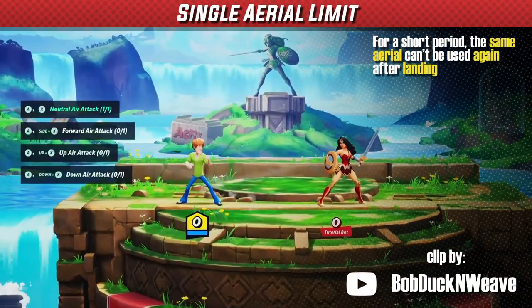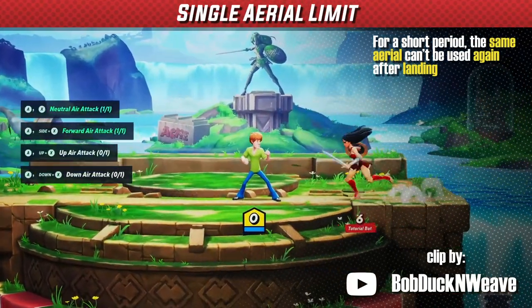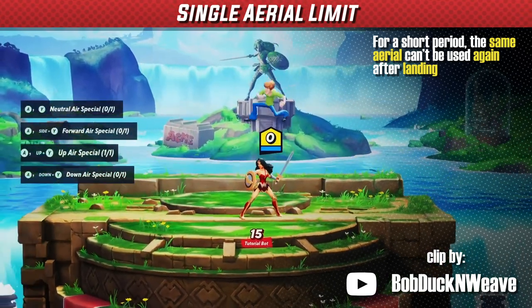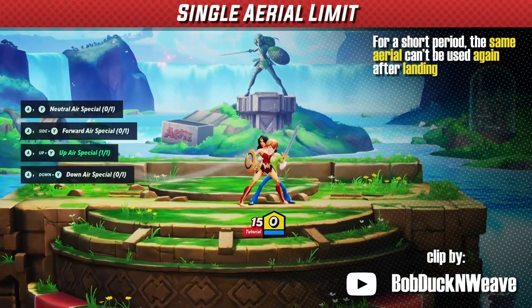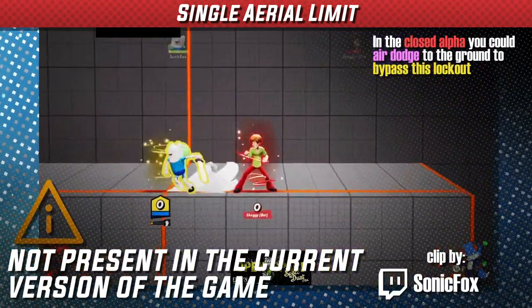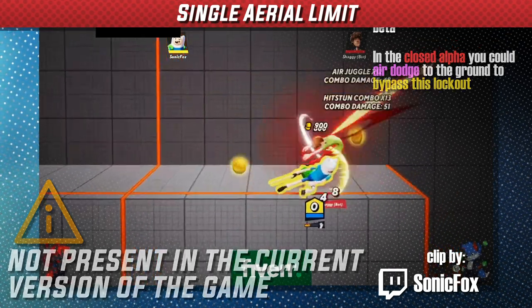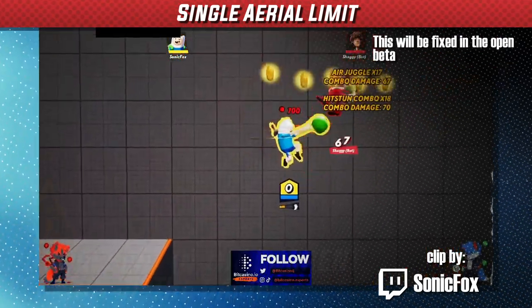After doing an aerial and landing on the ground, you are locked out from doing that same aerial for about a second. This prevents looping the same move over and over in a combo and forces players to use different moves in their combo strings. In the closed alpha there was an exploit that got around this — if you dodge into the ground it will ignore this lockout. This was not intended, so it will be fixed by the time the open beta comes around.